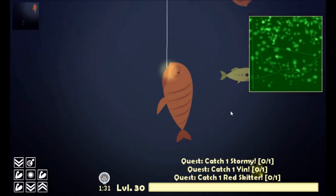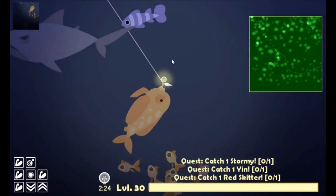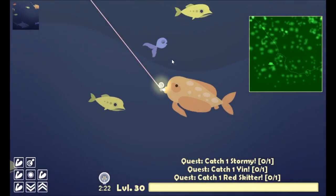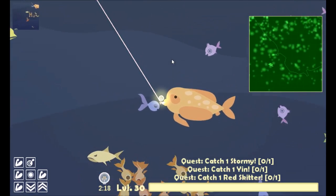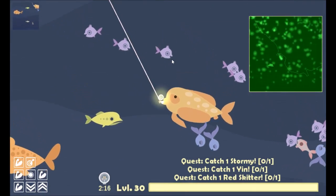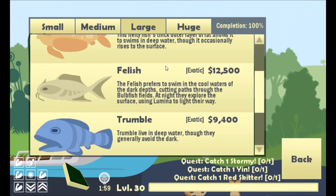The next fish is the georgian. This guy is usually found in the depths and will very randomly go to the surface for no good reason. Once you hook him, he's not an issue at all — don't worry about him.